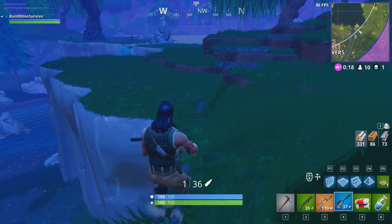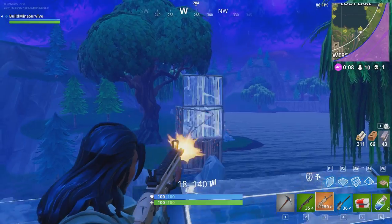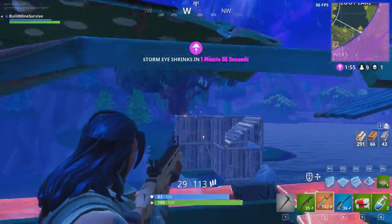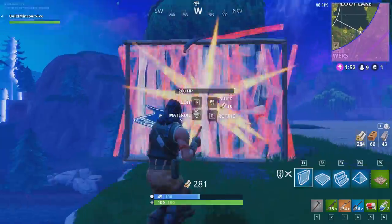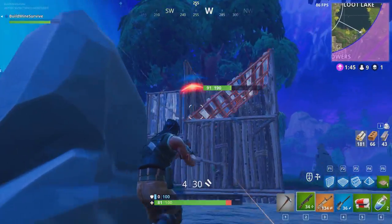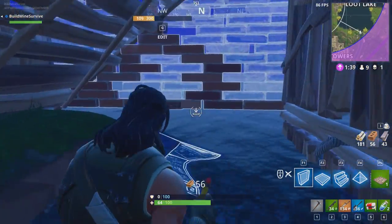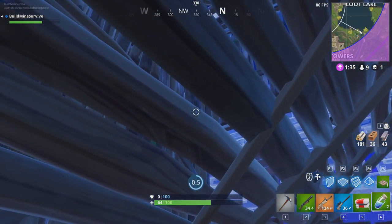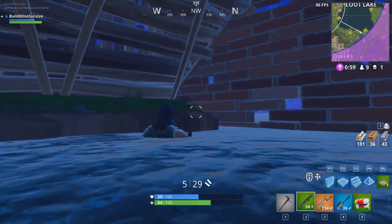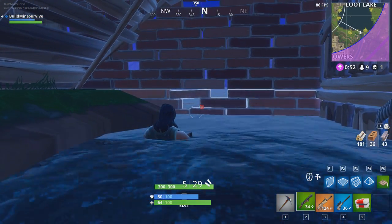Oh, there's a person right there. Get him! Get him! Get him! He's got a minigun! Well, now we know what it's like. Wow — building is useless! This is very, very bad. I might be dead. But either way, we got to see how a minigun can be used in a fight, and wow, it is very strong.